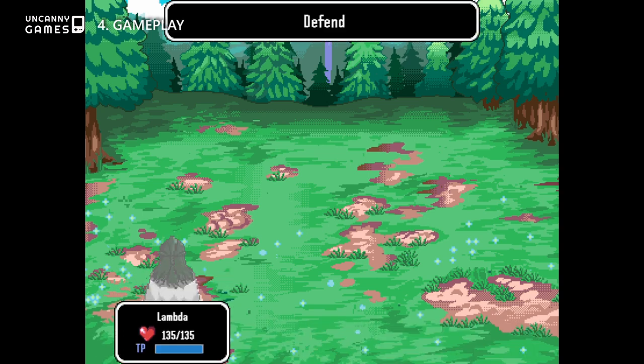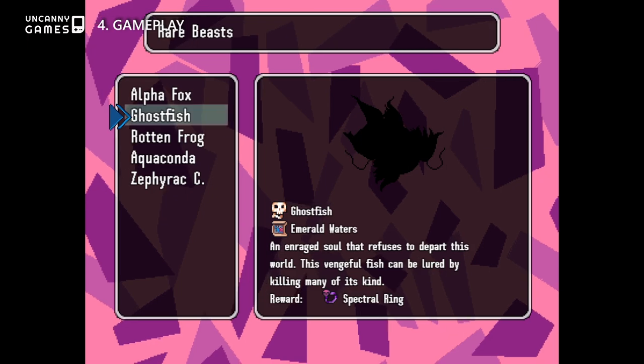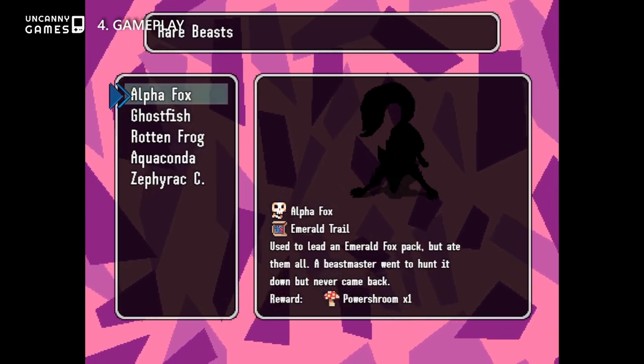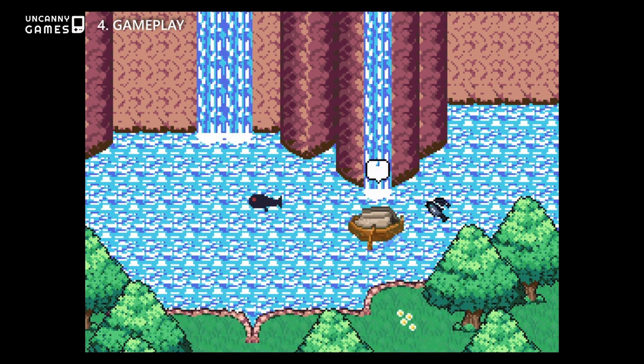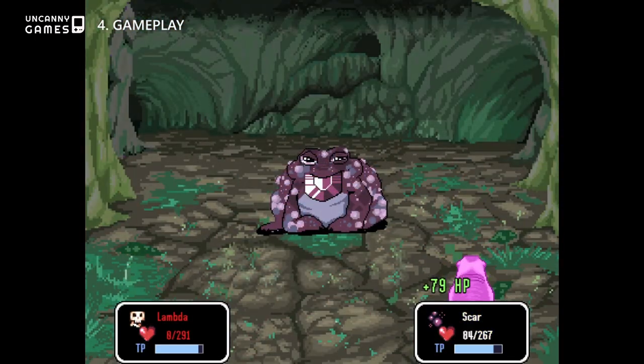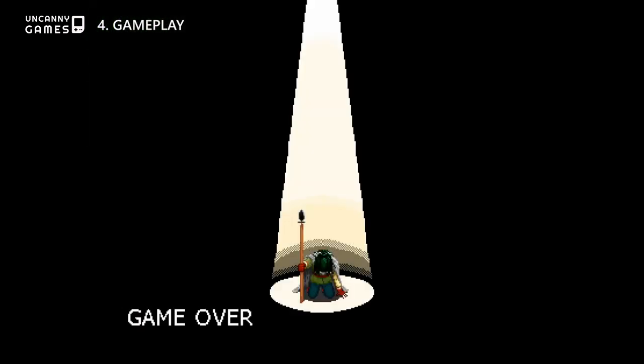Sometimes all it takes is a simple conversation with an NPC to learn something new. Other times, it's about paying attention to the story or the environment. Or sometimes, you simply just need to try and fail before learning from your past mistakes and trying again.